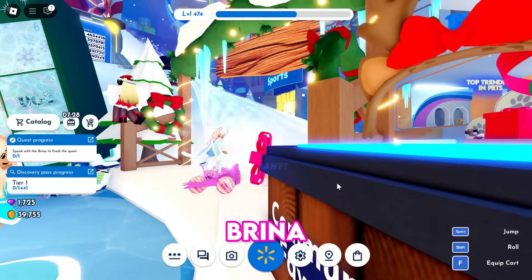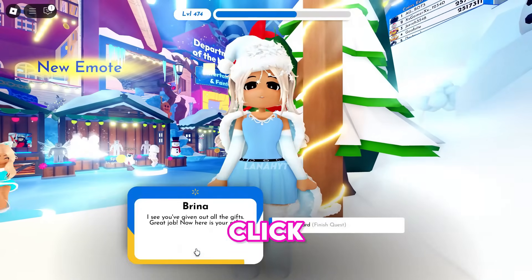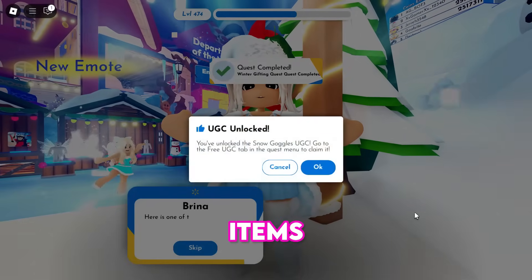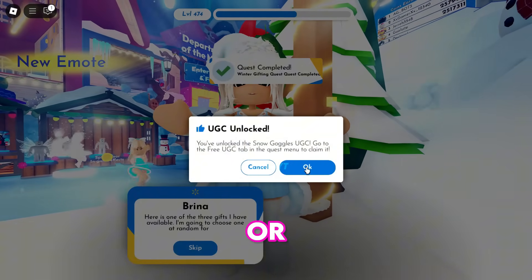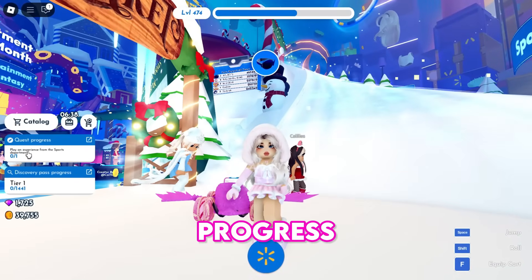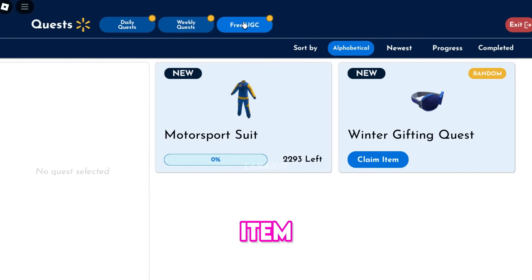Let's return to Brina to receive a free UGC item reward. Click "Accept Reward" and she'll give us a random gift from the three free UGC items: goggles, Santa hat, or scarf. Select the quest progress, then select "Free UGC" to claim the random free UGC item you've received.